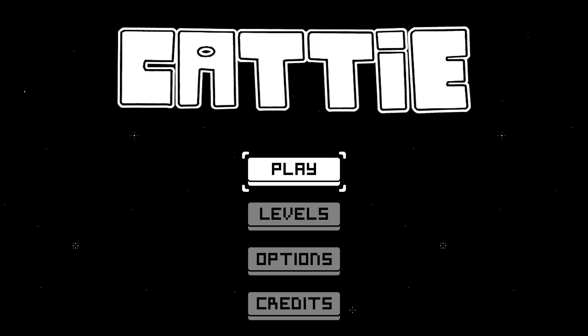Inspired by genre classics of the 80s, Cattie is presented in a minimalistic black and white style with fluid 2D animation. There are 100 — that's 1-0-0, not 99, not 101, not 106, not even 110 — but 100 levels to explore, all set to a nostalgic 8-bit soundtrack, with challenge ramping up gradually introducing new enemies and stage mechanics.